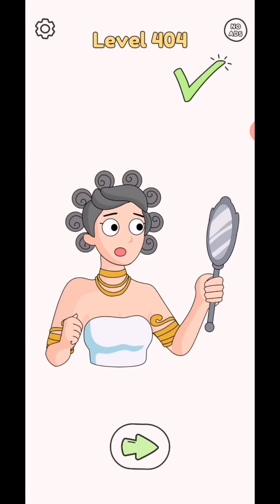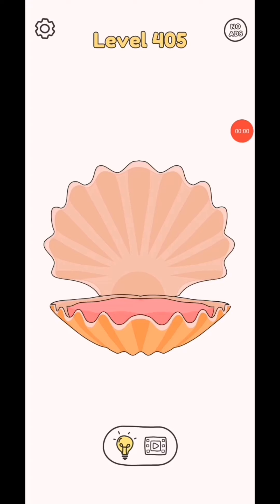Draw one part level 404. So draw this mirror. Level complete. Subscribe as a gamer for the test videos, click bell icon for the test videos notification.